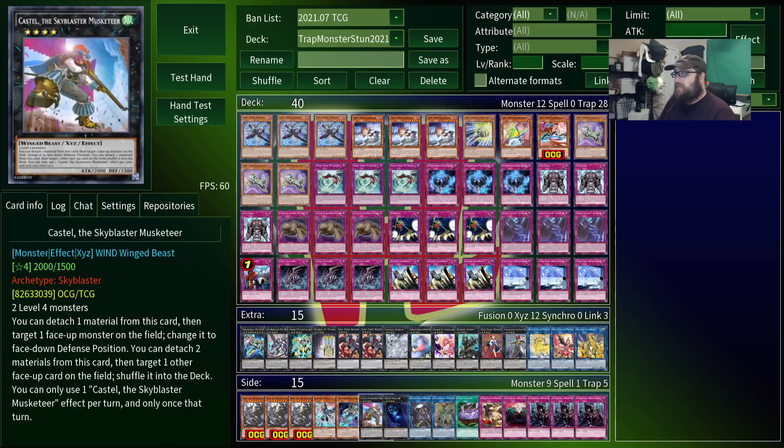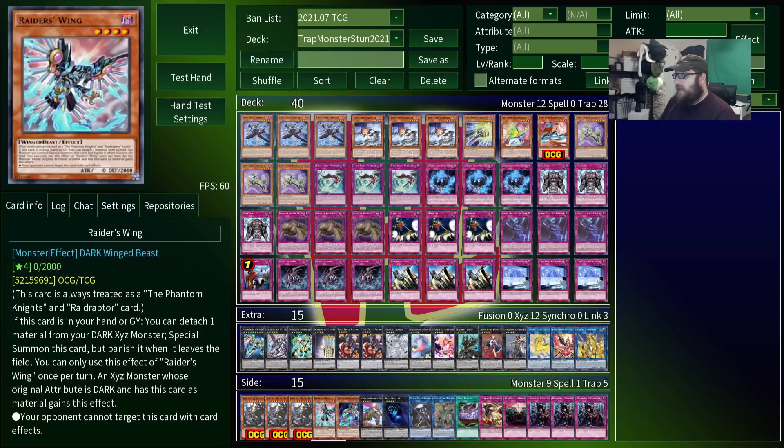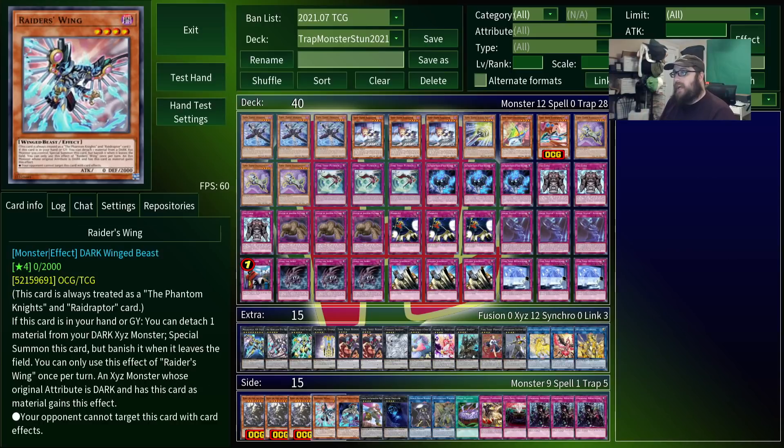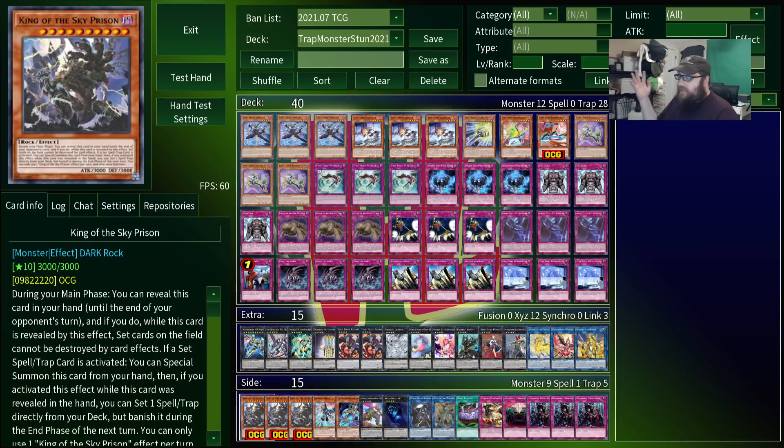Finally, it's worth noting that this deck does have some synergy with Phantom Knights, with Raid Raptors, and though I didn't put it here, Eldlich of all things — you could try to splash in either of these with parts of this engine, although I'm not sure exactly what you would take out or what ratios you would use. There is the potential for shenanigans, though. Also, there's this OCG card that doesn't have an official American name. It seems really broken in back row heavy decks, but in all my testing it hasn't quite made the cut for this or my previous episode. Maybe I'm not using it properly, or maybe it just needs to be in a specific meta, but I feel like this is something you side in in games 2 and 3 when you know your opponent is going to use all the spell trap destruction.